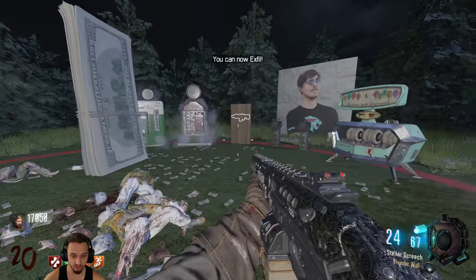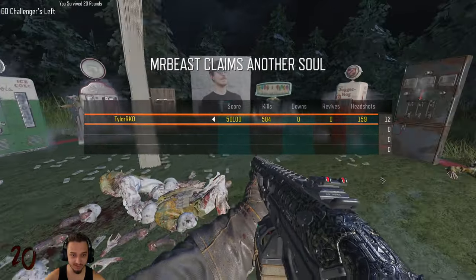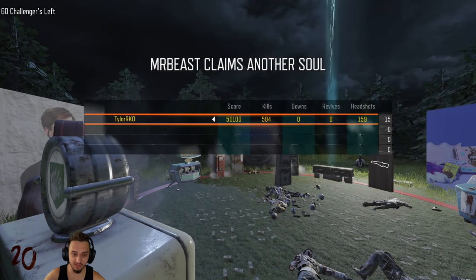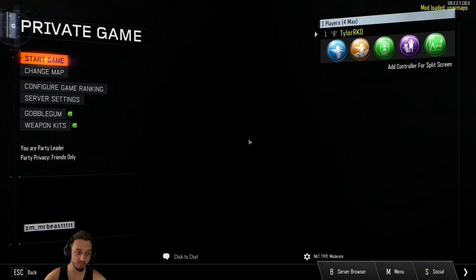You can now exfil — okay, look at that! Grab the money boys — 69, nice. There we go boys, Mr. Beast claims another soul. He's got us trapped in his dimension forever. 584 kills, nice. 50K — wow, it didn't seem like I got that much. Yeah, that was a pretty cool little map. It definitely has different difficulties — easy is a fun relaxing one, and as you go higher they stack negative perks on you that make it really challenging. Don't forget to like and subscribe — drop any maps you want me to try out in the comments below. Thanks for watching.